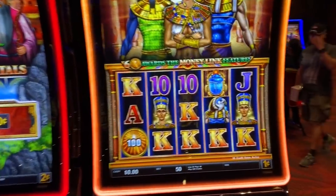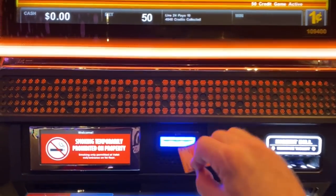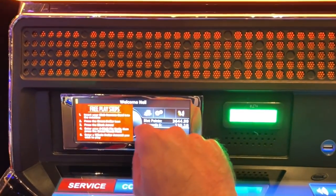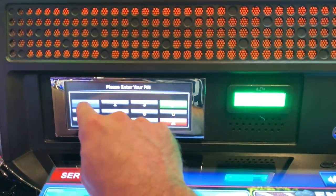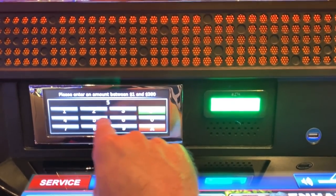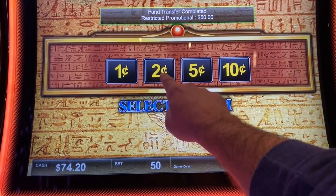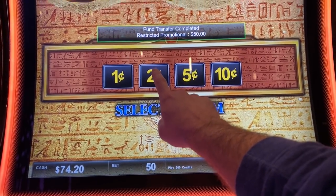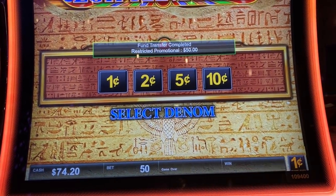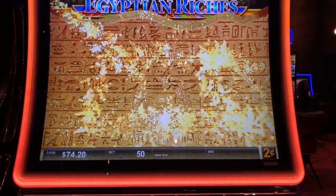Right behind me I've got this Money Link game, let's give this one a shot and see if this will be any good. Plugging in another $50 — yeah it was $430 total. Let's do two cent denomination, and we'll do three dollars a spin.